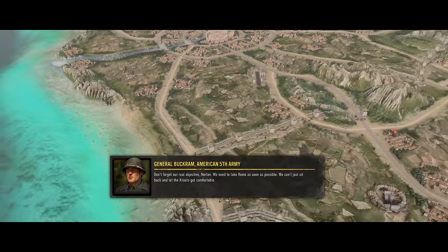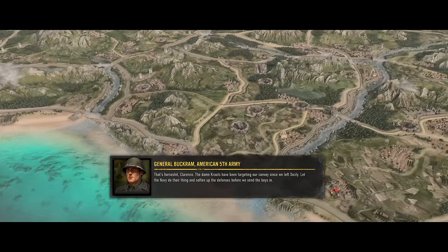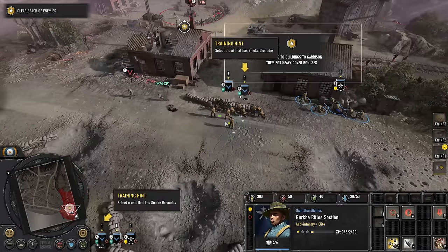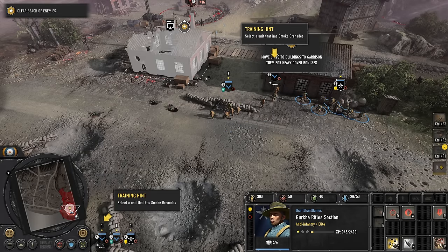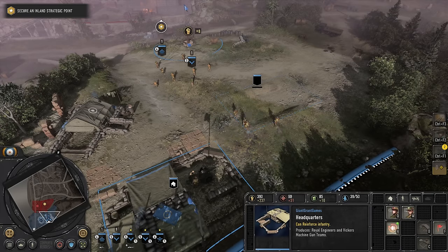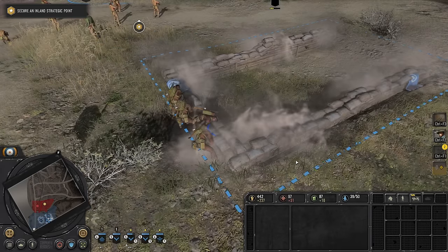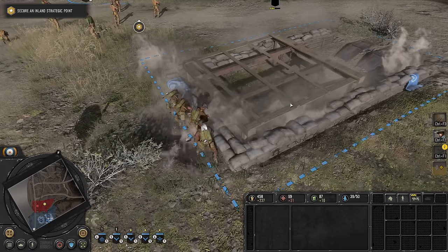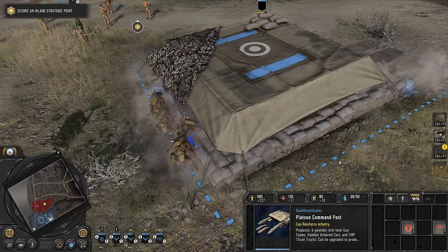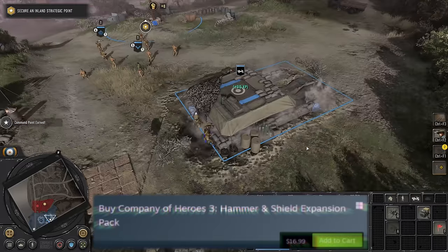As we begin the main campaign, we pan down the sizable map of Italy that we have to drive the Axis forces out of. The Salerno Invasion acts as a second tutorial — though to be fair, it escalates significantly faster and teaches more advanced things, such as the game's very light construction element. The animation for this looks like I'm back in 2006: everything pops in and jiggles around as six guys shovel in one place. I'm sure for another $16.99 I can buy a better animation.